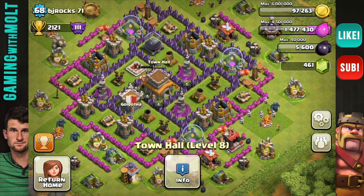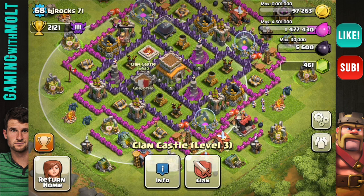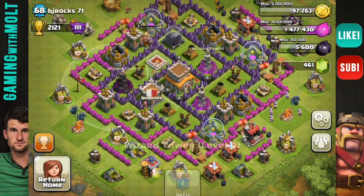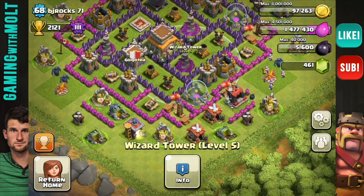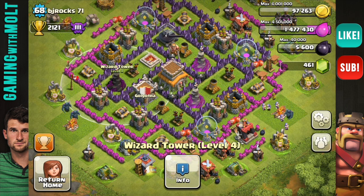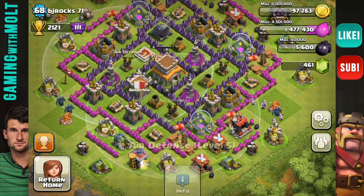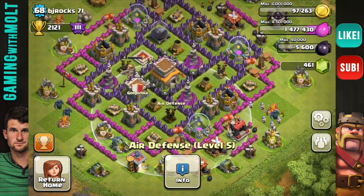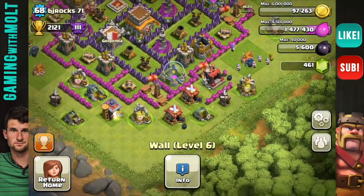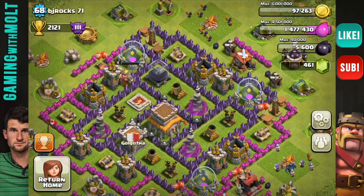He does have his clan castle as centralized as possible besides the Town Hall — perfect job with that. These mortars cover practically the entire base, which is exactly what you want. The wizard towers are triangulated — that is awesome. They are level 5, so I would definitely upgrade those to level 6. This one's level 4, so upgrade that one first. It is good to see your air defenses in here as well — two of them are level 4 and one's level 5, good job with that. I wouldn't focus on those until you get your wizard towers up. And your teslas — if you haven't seen the defense replays of this base, you need to watch it because giants get crushed whenever they go for these teslas. It's really funny to see.